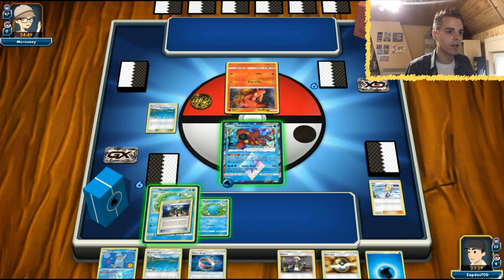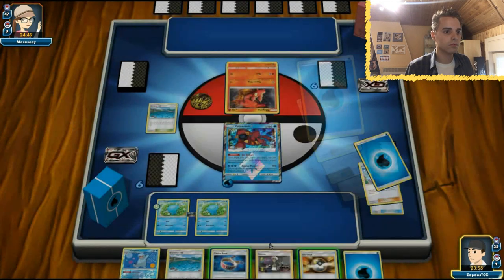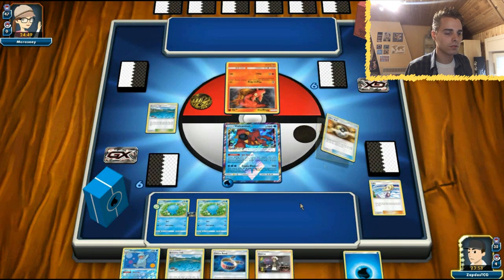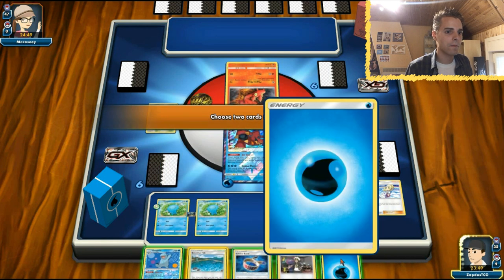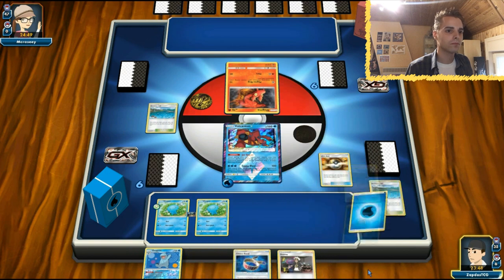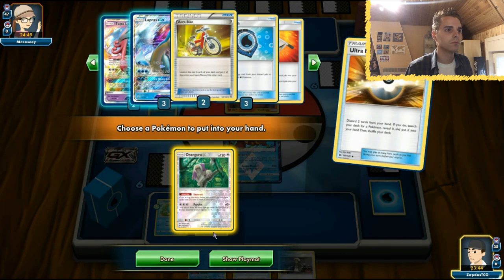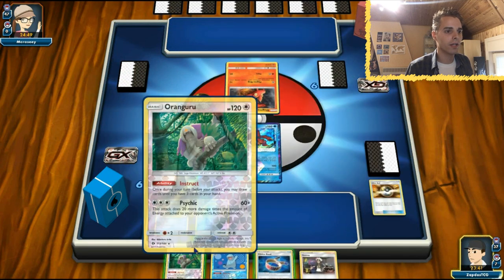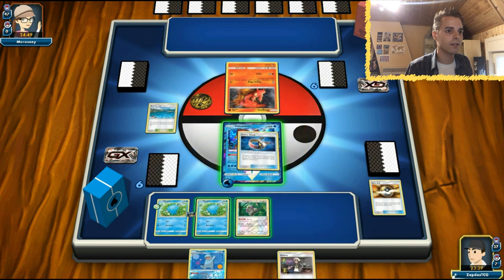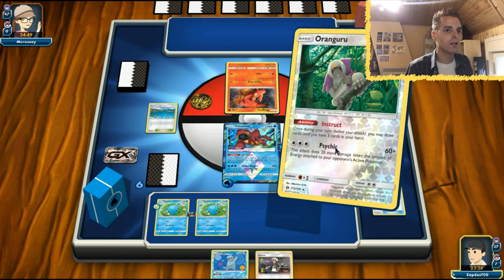Let's get rid of some cards and grab Oranguru because we are dead drawing at the moment. We could also have gotten out Lele, but I don't like getting out Leles in a matchup like this.